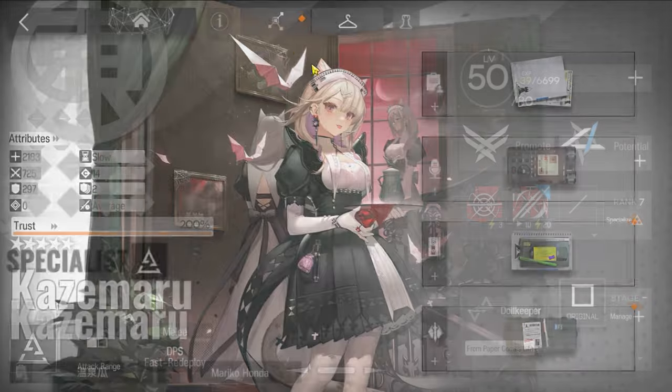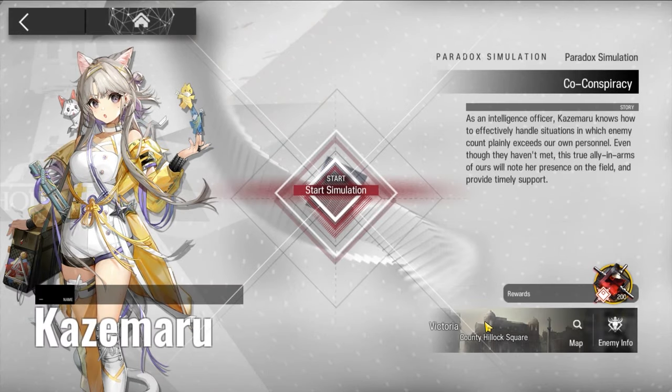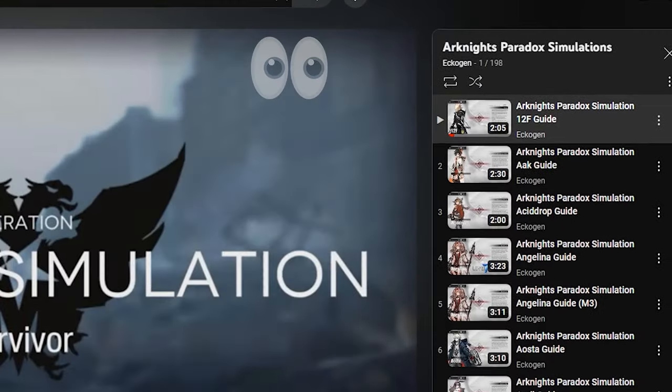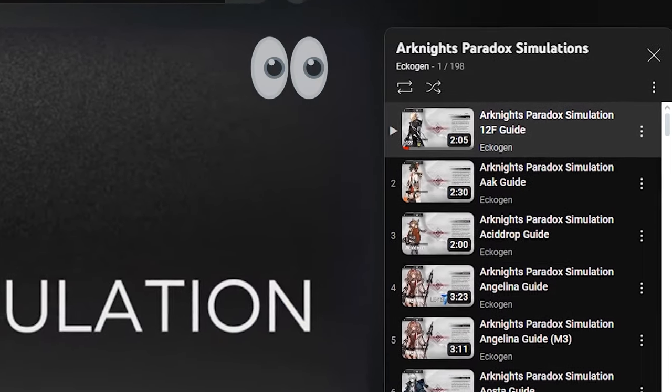There is also a permanent one-time mission per character called Paradox Simulation that gives 200 Orundums per clear. Do note that this is only limited to certain operators for now, but they will likely be available to all operators in the future.